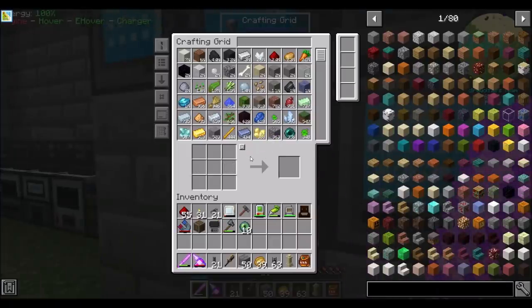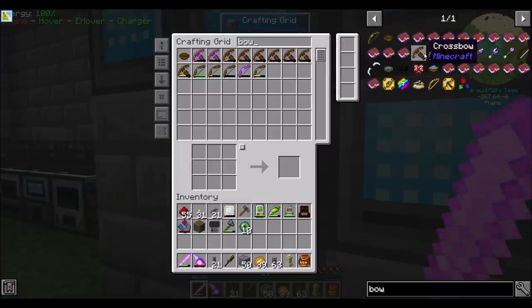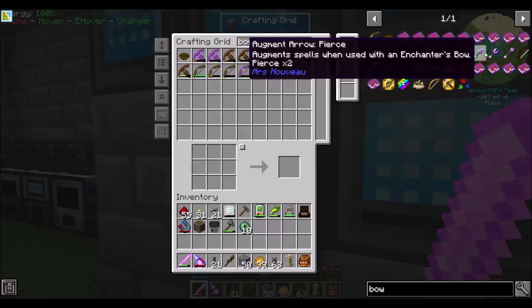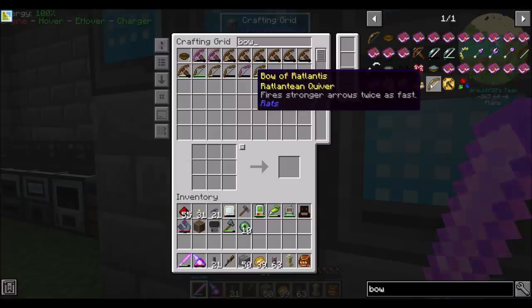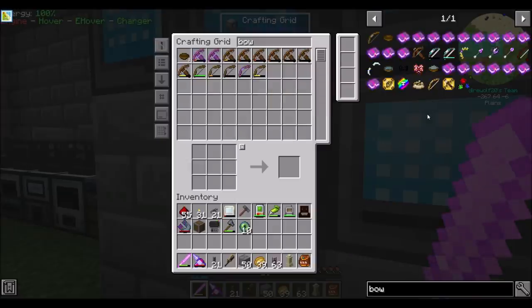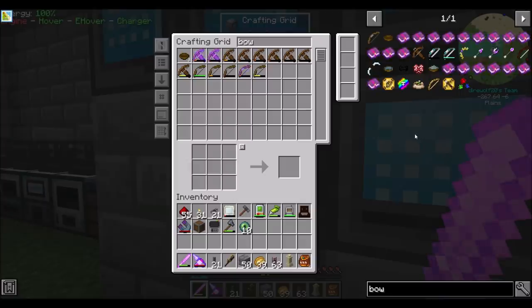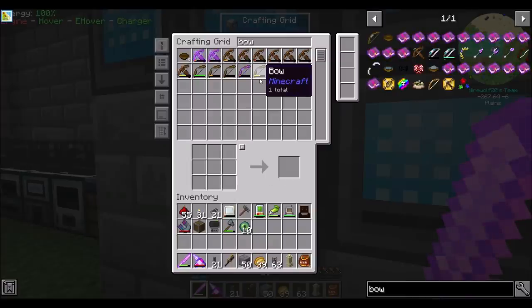So that means a trip to the End. What I wouldn't mind doing is seeing what kind of cool bows I can get. We've got the electric bow from Mekanism - I know most of Mekanism stuff is OP, so that sounds like a good thing to make. There's also an enchanter's bow from Ars Nouveau that augments spells, a living wood bow, a bow of Ratlantis that fires stronger arrows twice as fast. We should probably check out Ratlantis at some point because there's some really OP stuff there. But I think Mekanism is most attainable right now, so let's make the Mekanism bow.